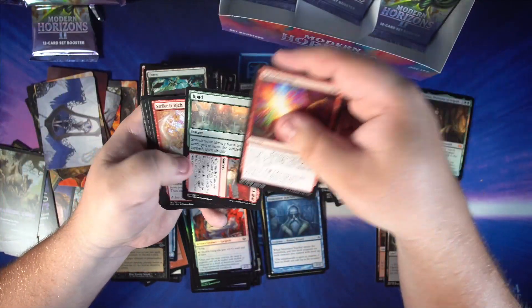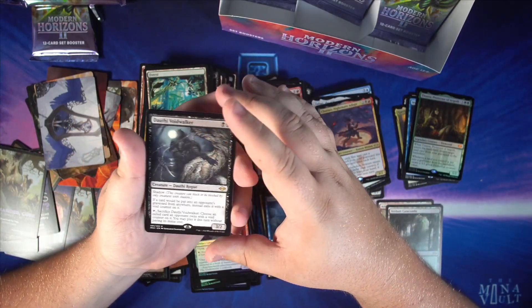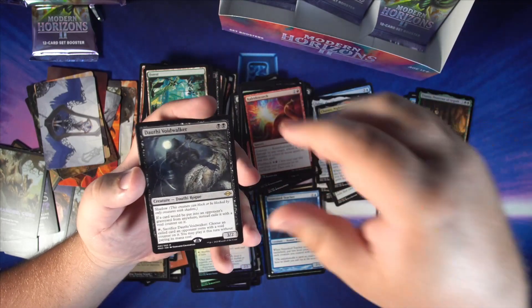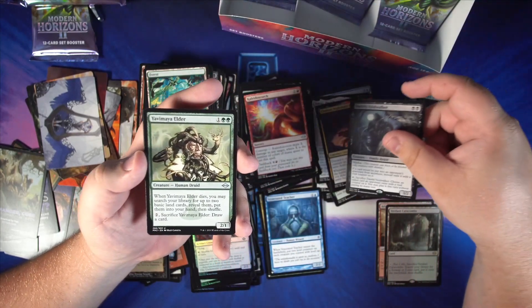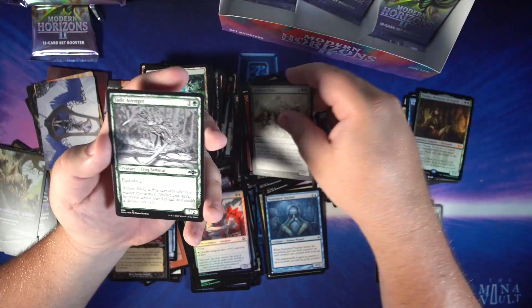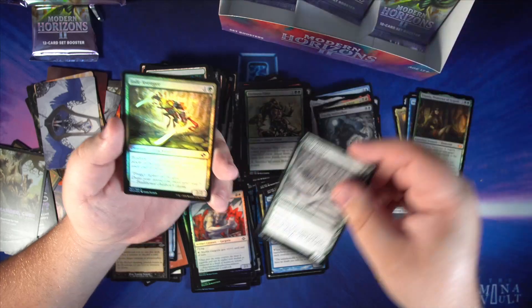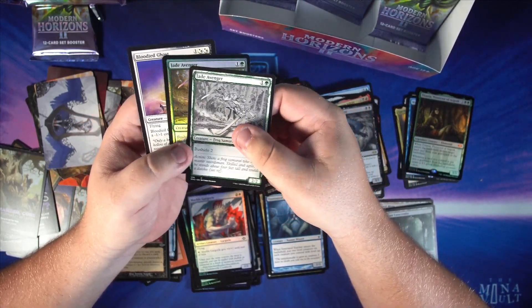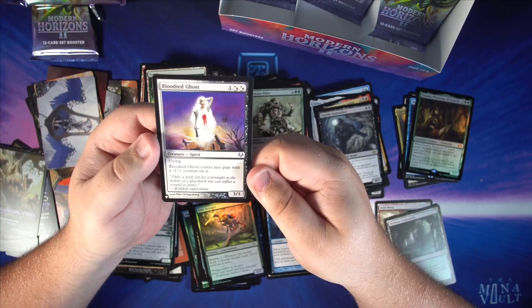Got our commons, a few uncommons, and one of the more expensive rares I believe from the set: Dauthi Voidwalker — kind of combines Leyline of the Void with the ability to recur that stuff. Pretty nice little card. You Have My Word — good old Chubtoad making his triumphant turn into Modern. We actually get two Chubtoads — we get a sketch and a foil, just how I like it. Our List card is Bloodied Ghost.